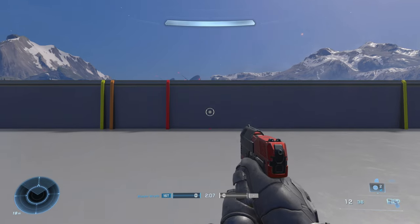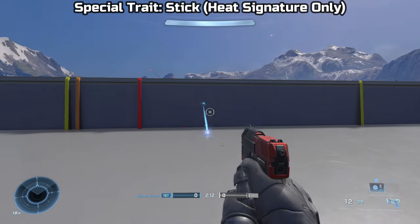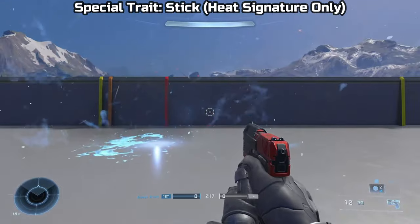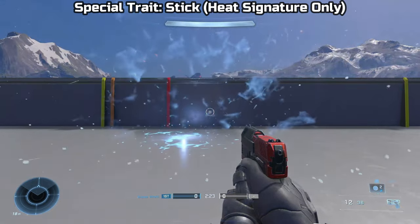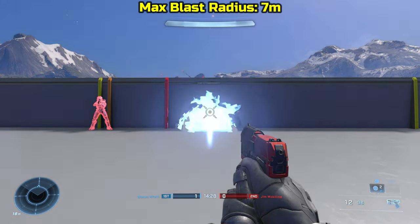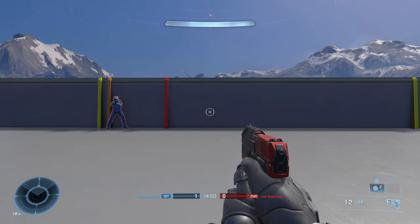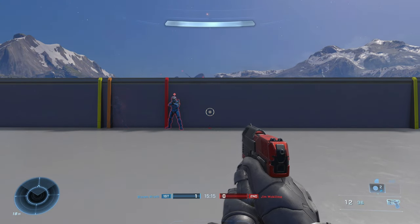Next, the plasma grenade. The plasma grenade's max blast radius is around 7 meters. The shield break radius is around 6.1 meters, and the kill radius is around 2.8 meters.